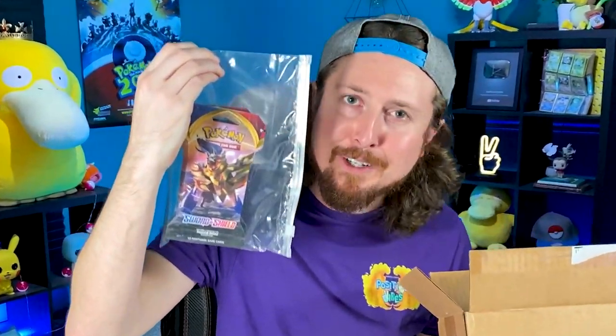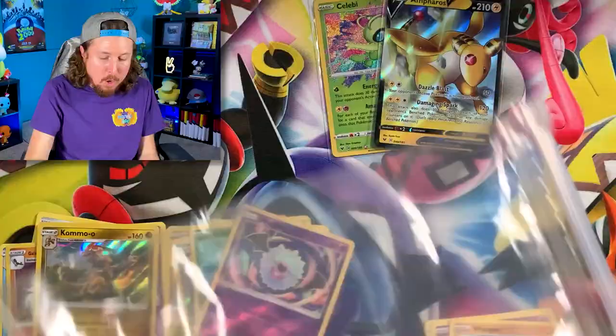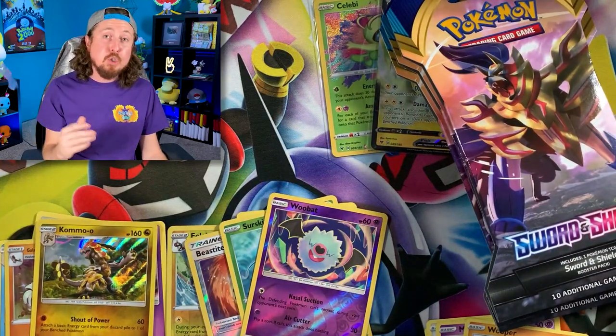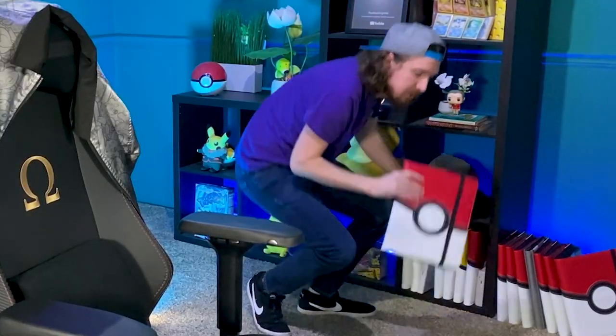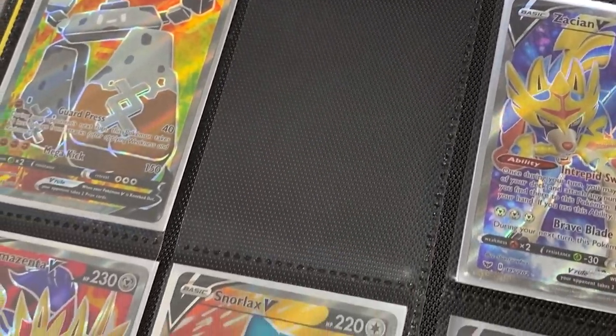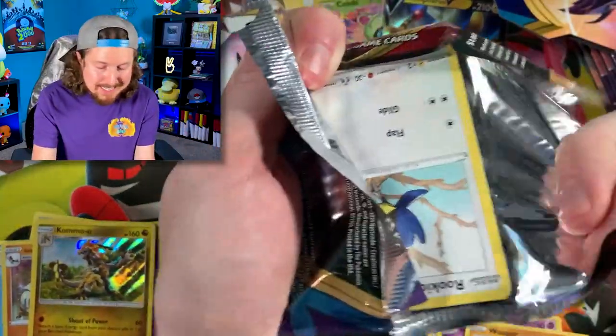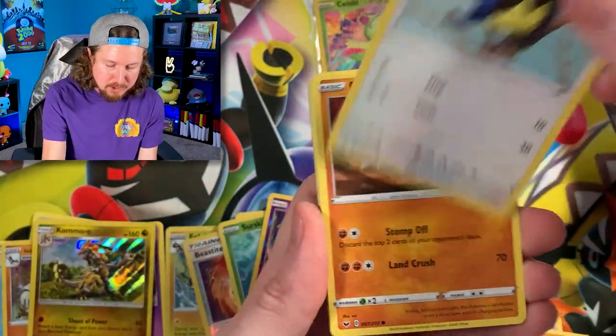We are actually really close to completing the Sword and Shield base set - just need a few cards left. Let's go ahead and open up all 24 of these and see if we pull something good. I can see my Sword and Shield Pokemon binder - still need a few cards to complete the entire set. Full Art Marnie is the most sought-after card from the set, however I am looking for this rainbow rare Snorlax V-Max. Let's get started, Breaking Family!